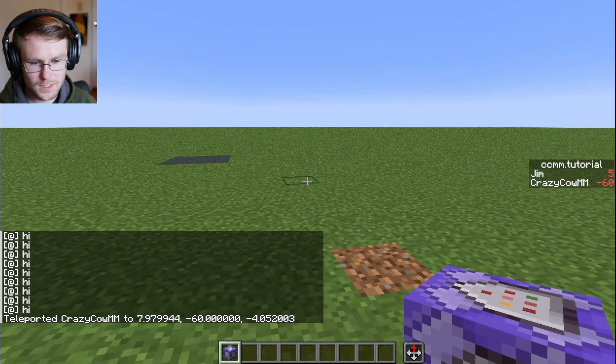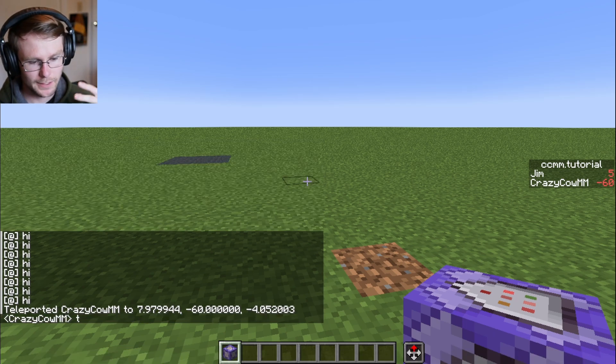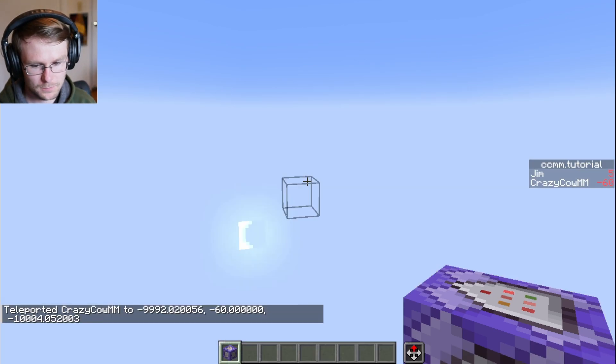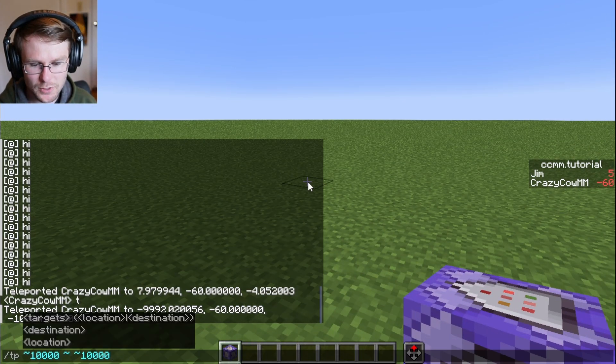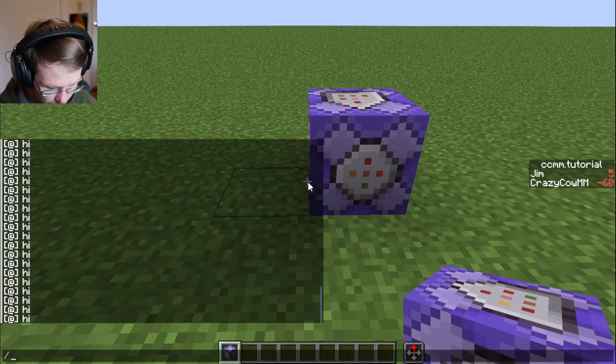We teleport back to spawn and all of a sudden that command block is not running anymore. That's how Minecraft works — if you're far away from a chunk, nothing is happening in that chunk anymore; it's been unloaded. It's almost like it doesn't exist. If we teleport back there, the command restarts because the chunk loads back up again.